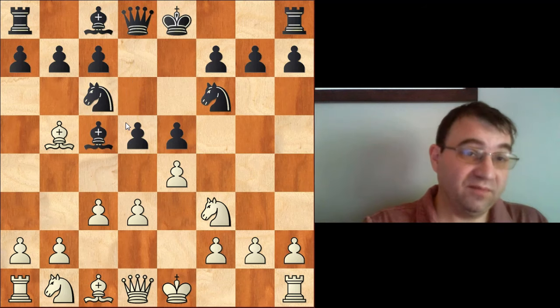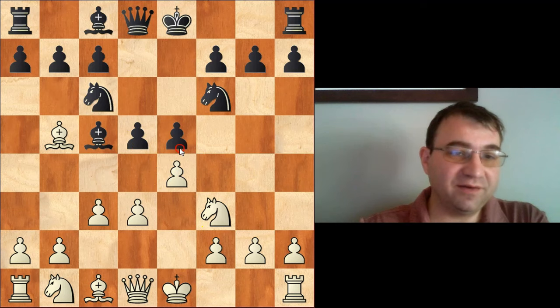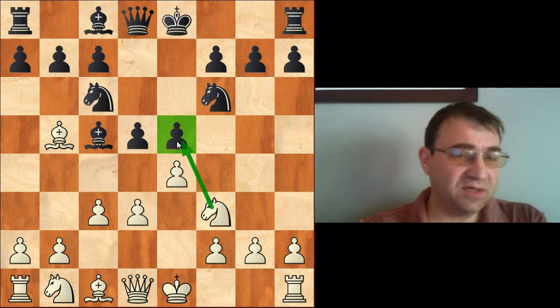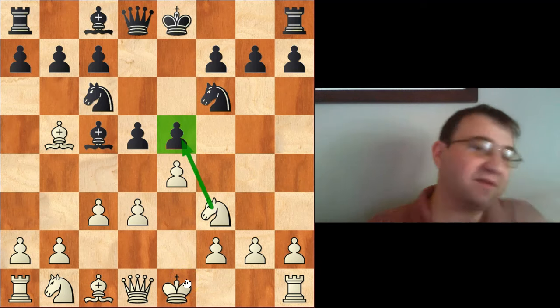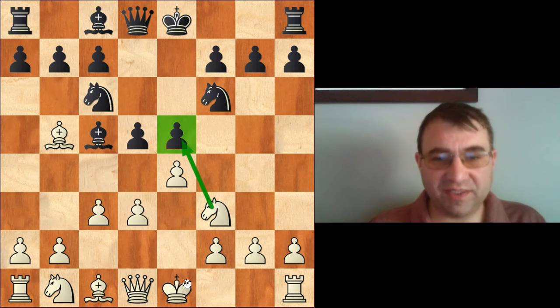This early d5 is actually considered one of the main lines. You might be looking at it going, 'this looks crazy — can we play knight takes e5?' Well, not really. Knight takes e5, black can actually almost force a draw — there's a draw by perpetual here. One of the problems is white's king is still in the middle of the board and white is severely underdeveloped. Normally you don't want to go pawn grabbing when you're basically attacking with two pieces and none of your other pieces are out yet. In double e-pawn openings, that's very dangerous.